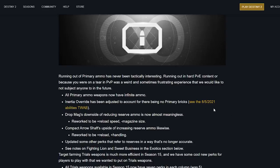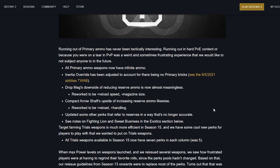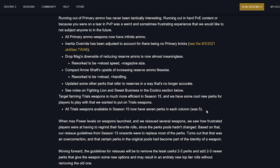Running out of primary ammo has never been tactically interesting. Running out in hard PvE content or in PvP is a weird and sometimes frustrating experience that we'd like not to subject anyone to in the future — all primary ammo weapons now have infinite ammo. This is why they changed Inertia Override. Inertia Override has been adjusted; Drop Mag's downside of reducing reserve ammo is now almost meaningless — reworked to +reload speed, -magazine size. Compact Arrow Shaft's upside likewise reworked to +reload, +handling.